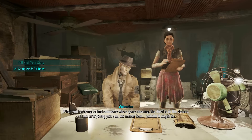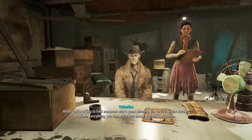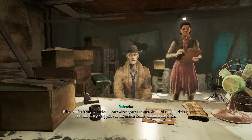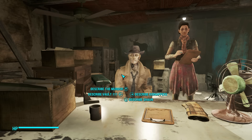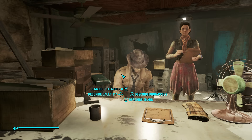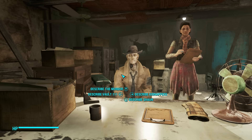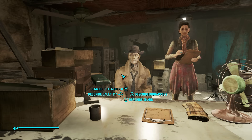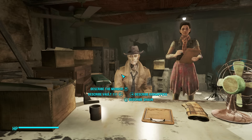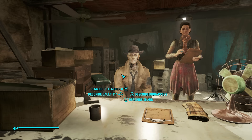Nick begins the investigation: when you're trying to find someone who's gone missing, the devil is in the details — tell me everything you can, no matter how painful it might be. We can talk about the murder, the vault, the kidnappers, or Sean. I'd say the kidnappers and Sean are the main things, but talking about the vault itself as well. Let's start with the kidnappers.